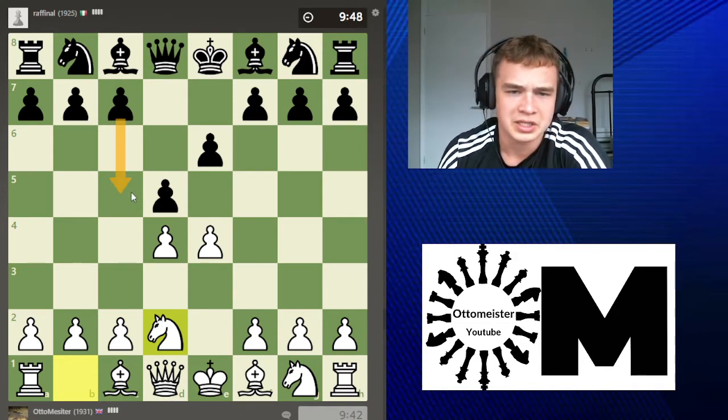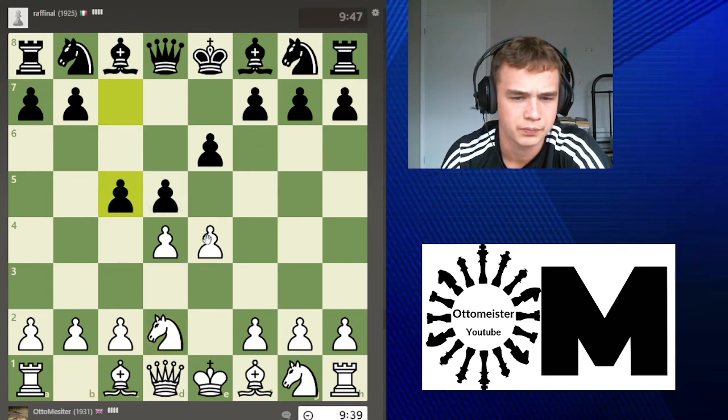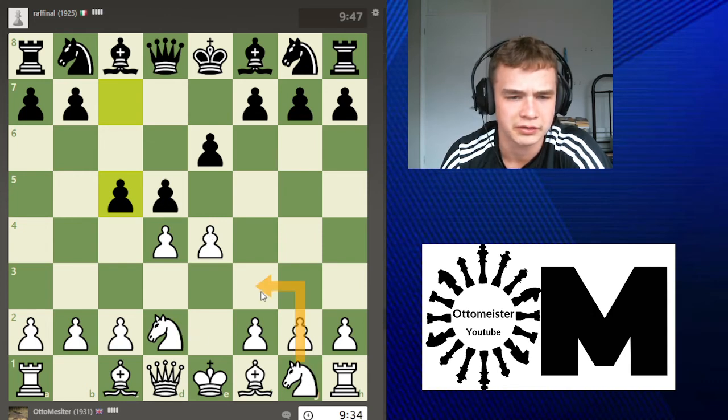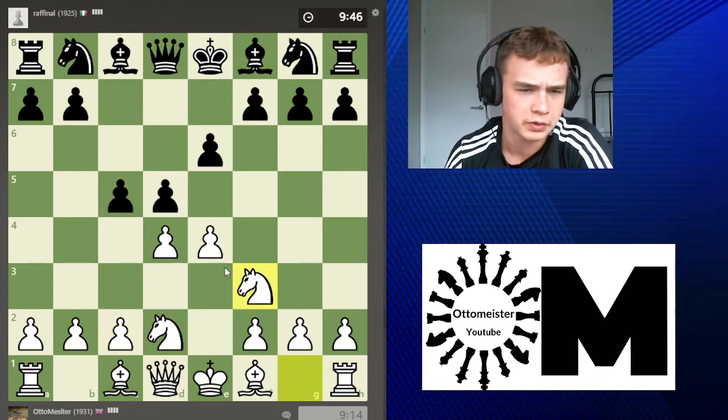A couple of moves in: c5, knight f6. How do I want to handle this? Knight f3 is definitely a move. Knight e2, f3 — I think I'll just go knight f3 honestly. I can also go c3, but I think I'll go knight f3.